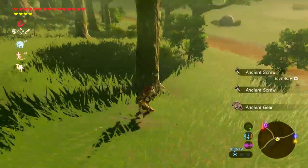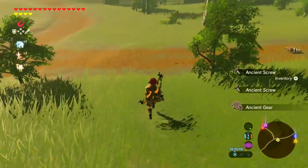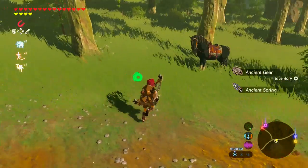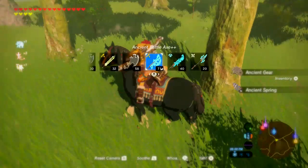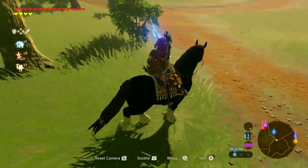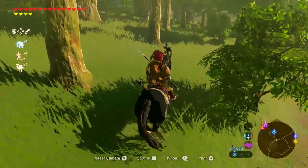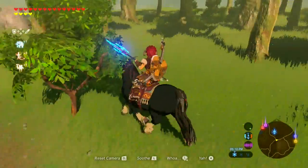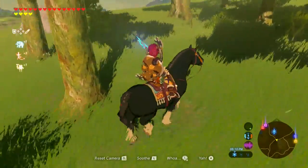Now if you have the Master Sword it's stupid easy to kill those guys, because your Master Sword does 60 damage against something possessed by Ganon. But assuming you don't have a Master Sword, let's say you have a spear or sword that does 20 damage — we will kill one with a spear that does 20 damage. It'll be pretty easy to find a spear or sword that does at least 20 damage.